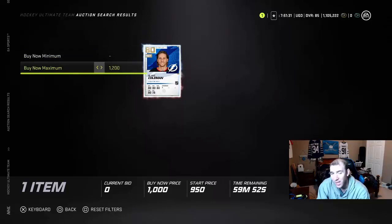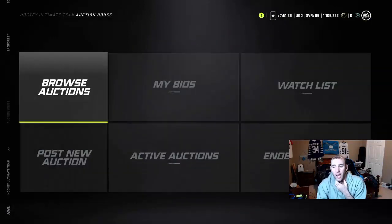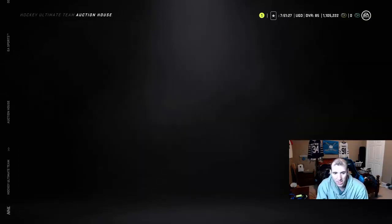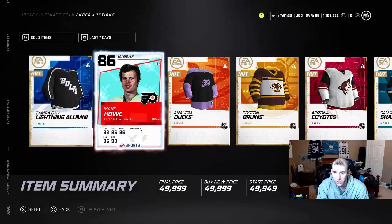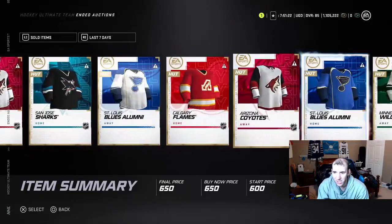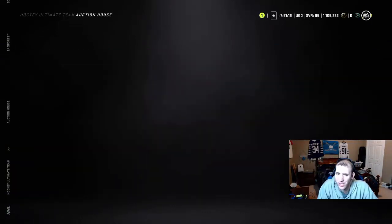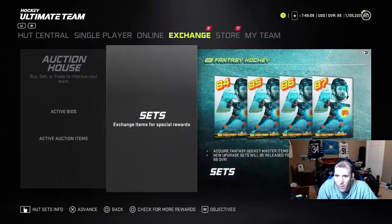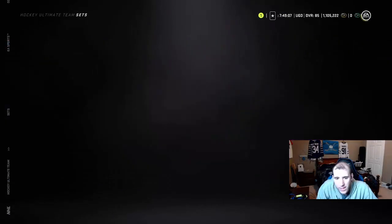You can make coins off jerseys. I've been selling jerseys pretty cheap, but I'm actually going to start selling my arenas for over a thousand — that's pretty crazy. I'll cash in on that. I don't know why arenas just skyrocketed. Team building sets — you can still make coins off them too.